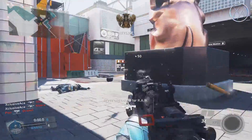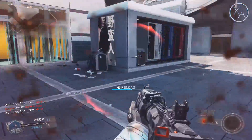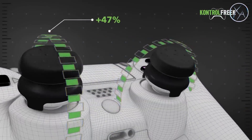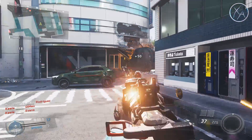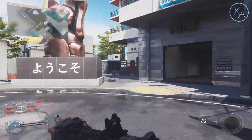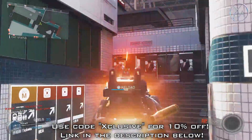Before we get into the setup, this wouldn't be an aiming video if I didn't mention Control Freaks. They snap onto the existing thumbsticks of your controller without harming it, and you can always pop them back off. They increase the length of your thumbstick, which increases the range of motion and gives you more fine control over your aim. I use Control Freaks 100% of the time. This isn't a sponsored video but I am a Control Freaks affiliate, so use code EXCLUSIVE at checkout for 10% off.